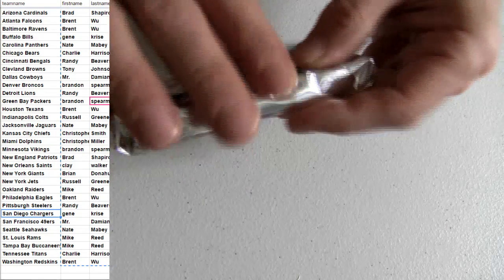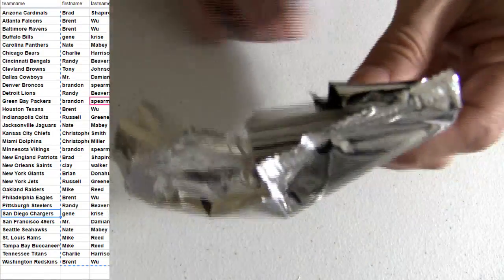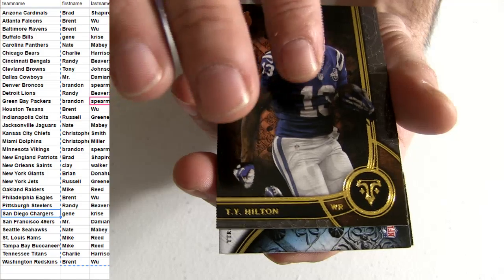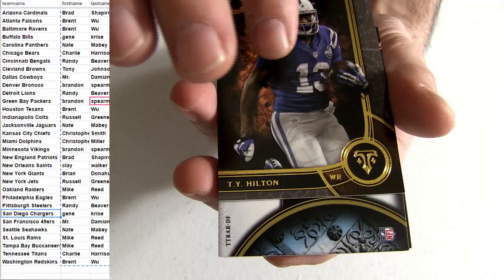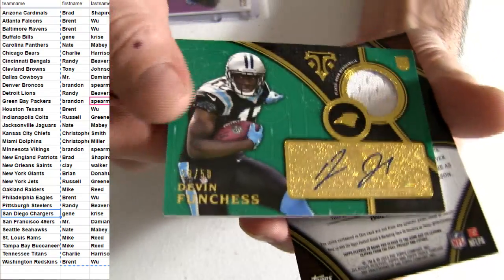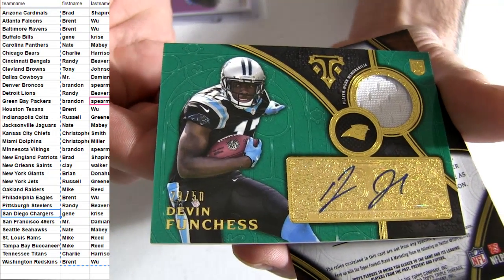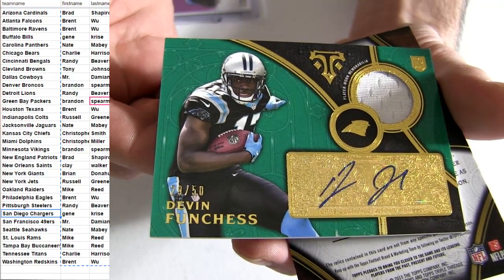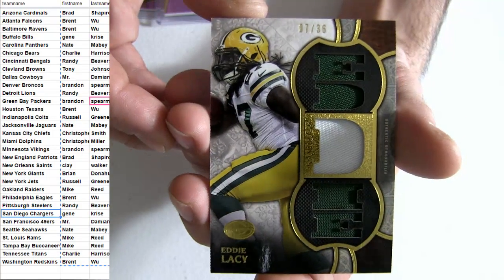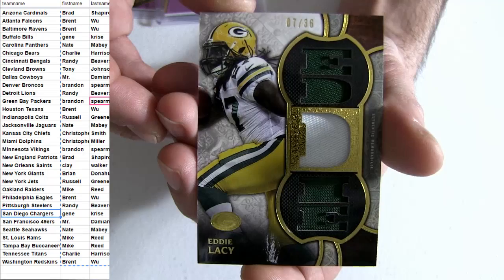All right, let's bring the pain — last pack. Here we go for Foles, got the Rams pick up, numbered to 99. Bradshaw. Golden Tate. We got Eli. T-Y. Funches. There's Carolina or Tennessee in there — numbered to 50, got the Carolina pick up. Nice jersey, Otto. Nate snagging another one down — short printed, 50. Eddie Lacy, check that out — jumbo patch, numbered to 36, got the Green Bay pick up. That's a sharp looking card. Brandon S.P.E. snagging that one.